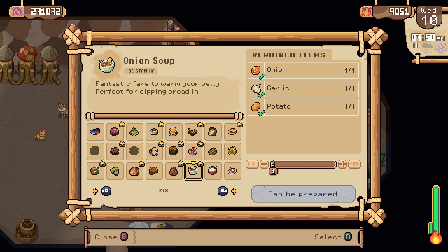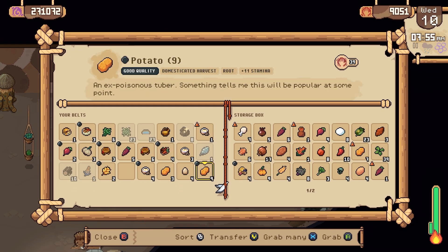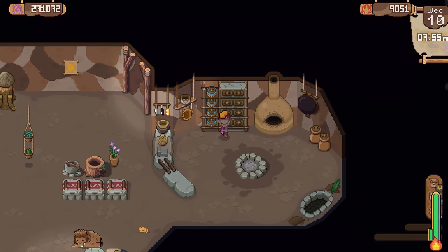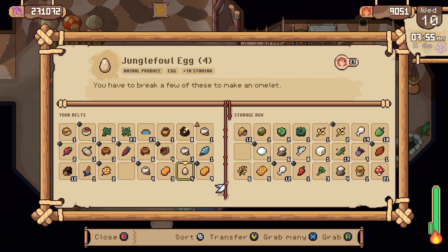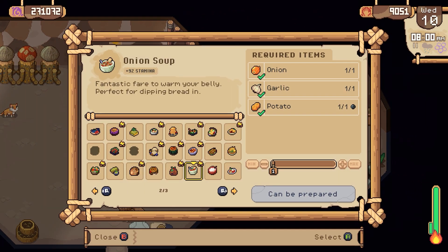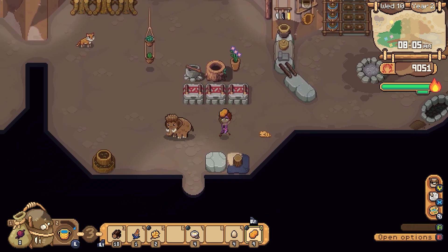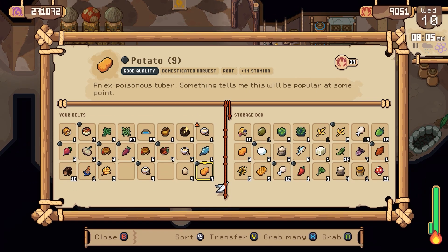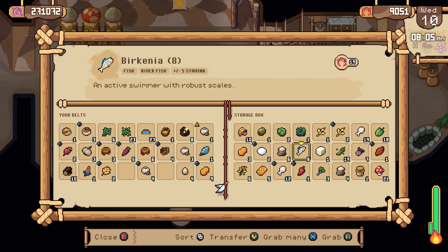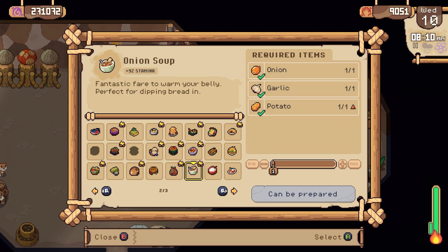That one says one potato. So what does that pull from? I'm wondering if it's pulling from... okay, so it is pulling from whatever I've got in my personal inventory. I see. That's a problem. So if I want to do it again — okay, so this is the thing. It'll pull from my inventory, then it'll pull from the fridge. So if I have all the best inventory on me...